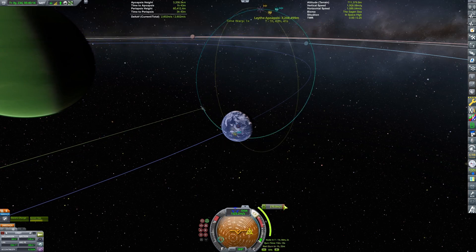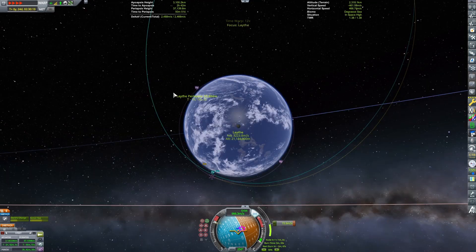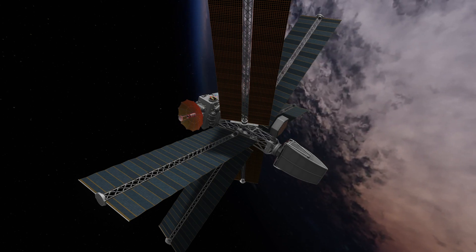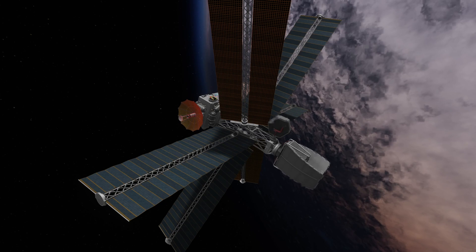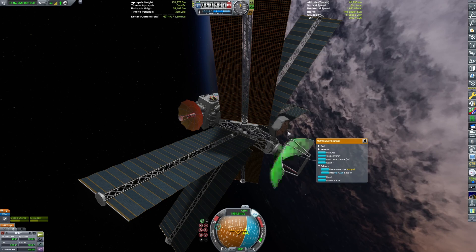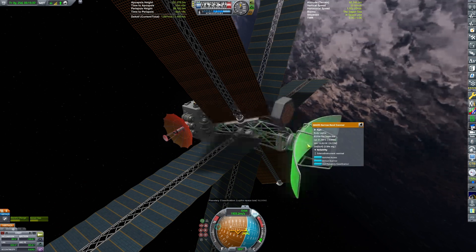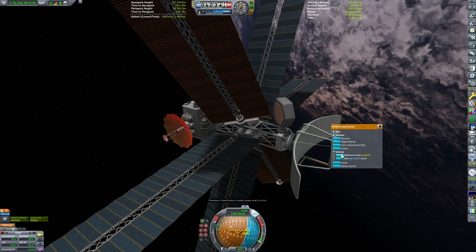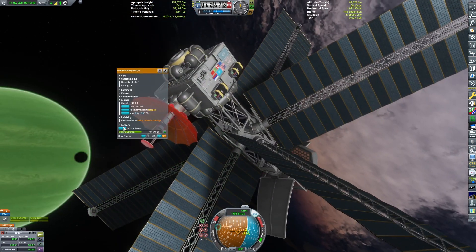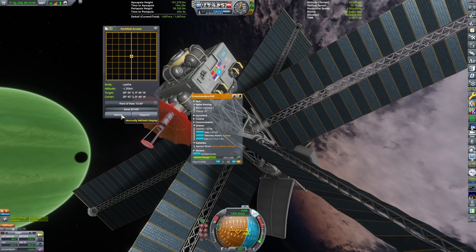We do a few more maneuvers to lower the orbit, and after our orbit is circularized, we can deploy the ore scanner — or, the orbital surveyor equipment. I don't do exact part names, but basically the ore scanning equipment. We start to survey Laythe. I forgot to mention — at some point our antenna broke but kept working, and I'm not going to question it.